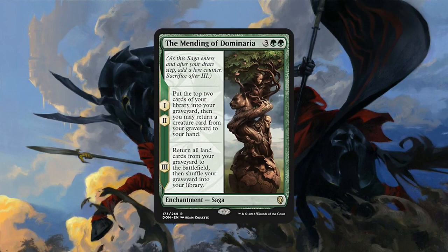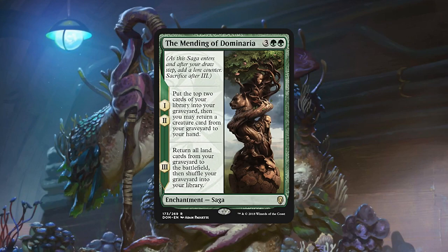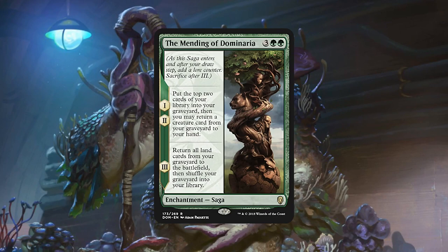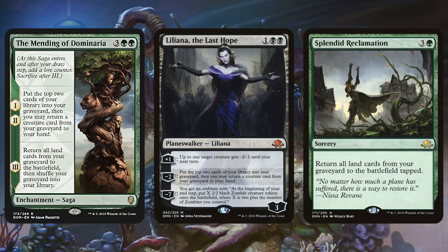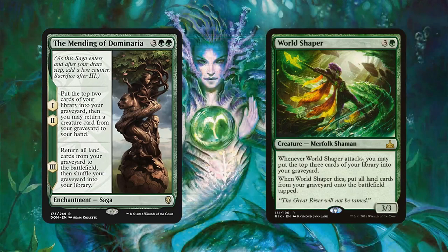Next on our list we have the Mending of Dominaria, our green rare saga. Basically, you put the top two cards of your library into your graveyard for the first and second lore counters, and as you do that you get to return a creature card from your graveyard to your hand — kind of like Liliana the Last Hope's minus-two ability. Then you get to return all land cards from your graveyard to the battlefield. So it's kind of a split card of Liliana the Last Hope and Splendid Reclamation. It is five mana, so it's a lot. It is kind of an army in a can — the cards you mill over probably include some lands to get back on the battlefield, and if you build around it maybe you can go really crazy.